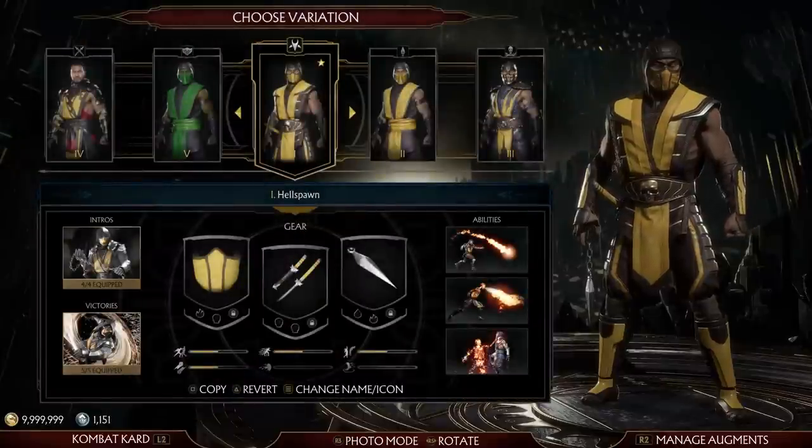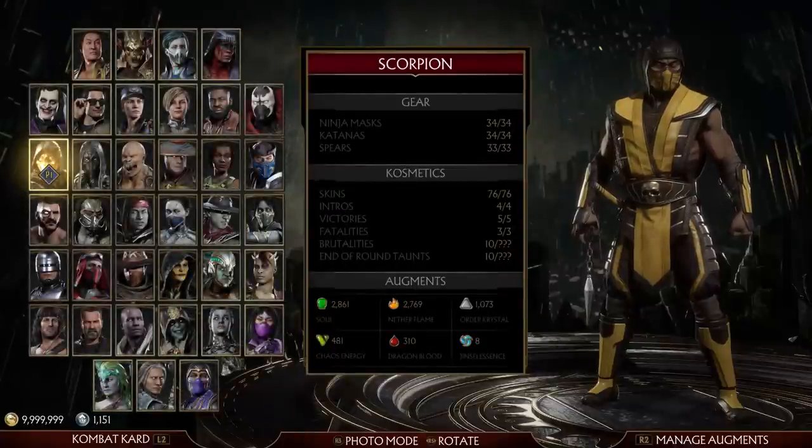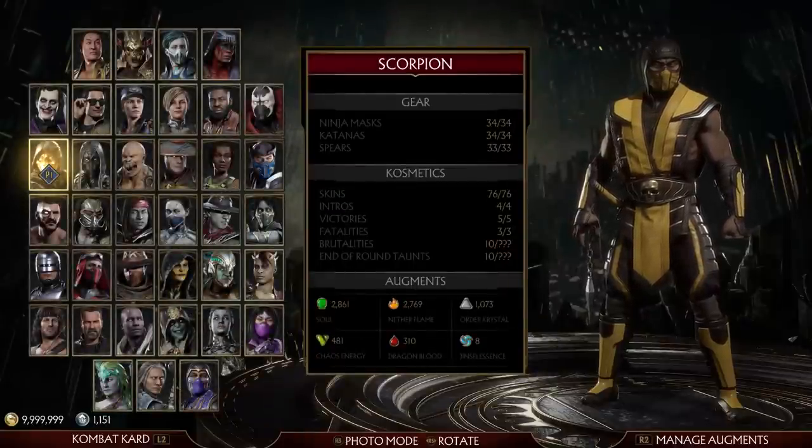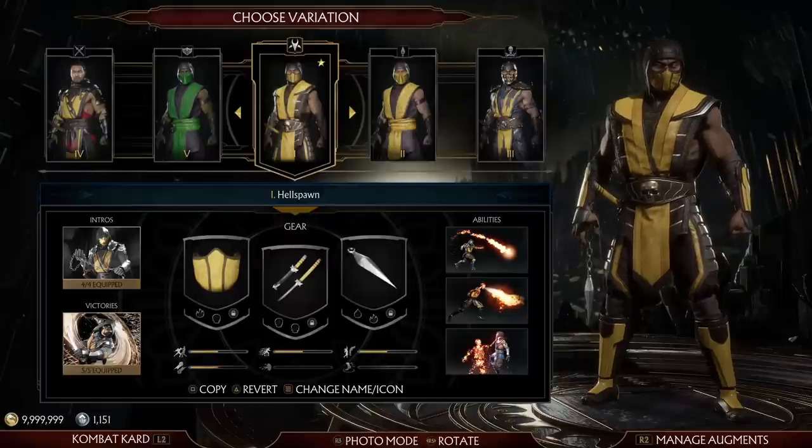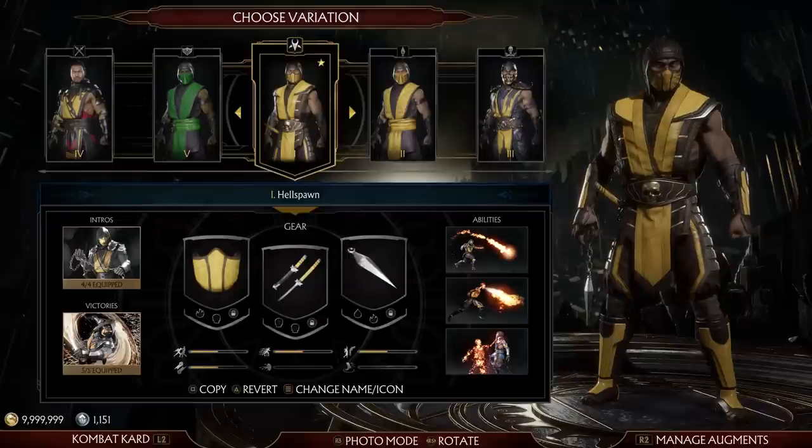So I guess we'll start with Scorpion. I try to have the first version not necessarily be the default version, but what is kind of the classic representation of the character. So with Scorpion here, we've got the past version from the story mode — that's HE-II-spawn, which is a way to get around the profanity filter when it comes to the letter L. I like this design. I just wish it was the MK9 design for the sake of consistency with MK9, because MK11's got very little of that.